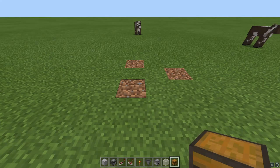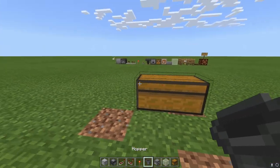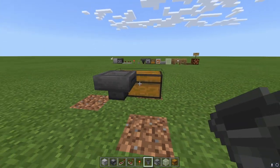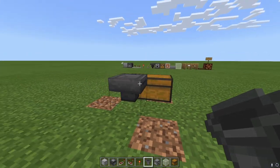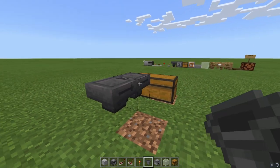First we are going to start out with our chest, and we are going to use two to do a double chest. We are going to put a hopper in the back — you have to hold down your duck or shift button to put the hopper down into it, if you don't you'll just end up opening the chest. We'll put one right here too.